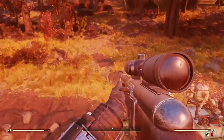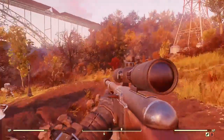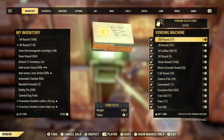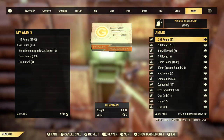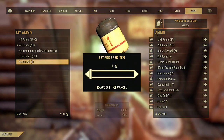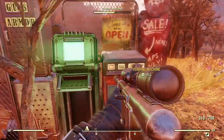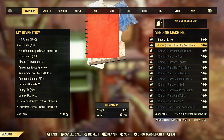I can sit up here and snipe at mobs or snipe at other players. That's it — that is my camp in Fallout 76. That vendor is selling ammunition. I sell everything for one cap. I'm going to put these fusion cells in now. That one's plans, and this one is legendary weapons and armor.